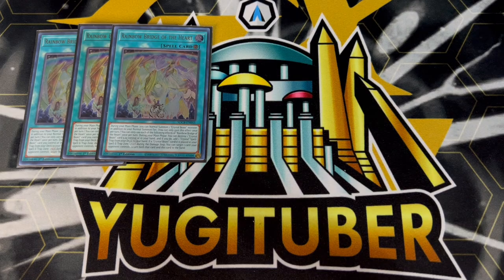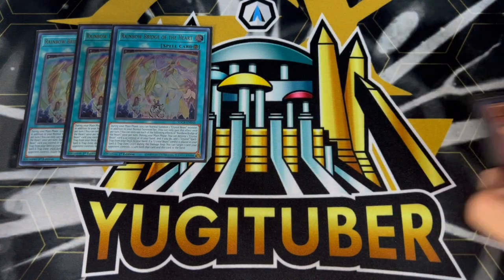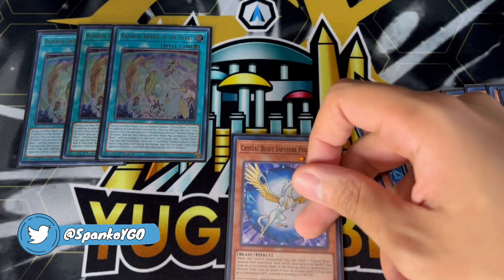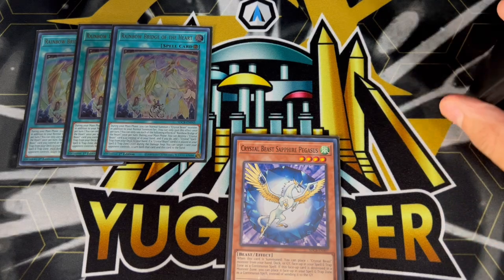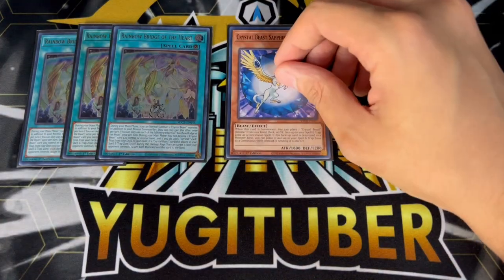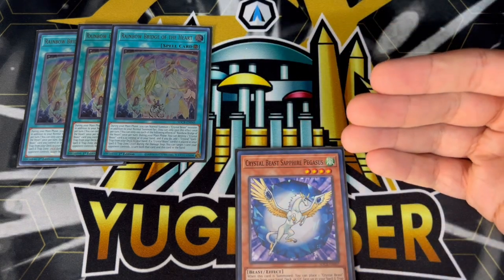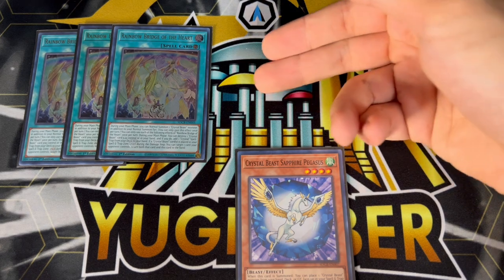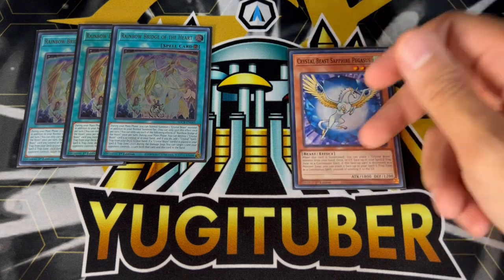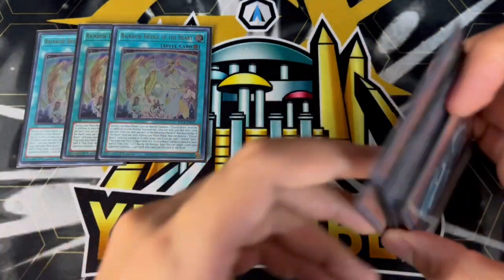It does multiple things for you. First, during your main phase it gives you an extra normal summon. The other effect is you can destroy a Crystal Beast monster or card you control — in a lot of cases you want it to be a monster so it gets crystallized, and then you can add any Crystal spell or trap from your deck to your hand. What this is really good to combo off with is Crystal Beacon. If you normal summon Sapphire Pegasus, crystallize a second one, you can activate Bridge of the Heart to pop the Sapphire Pegasus — it gets crystallized — you add Crystal Beacon to your hand, activate Crystal Beacon, summon Ruby Carbuncle from deck, which special summons two Sapphire Pegasus back to your field, and you get the Sapphire Pegasus effect again. None of these effects are once per turn, which is insanely powerful. The Rainbow Bridge effects are, but the Crystal Beast monster effects are not — so that's why this card is insane.